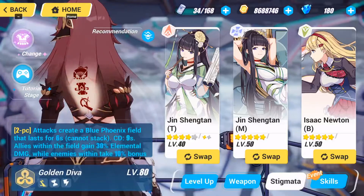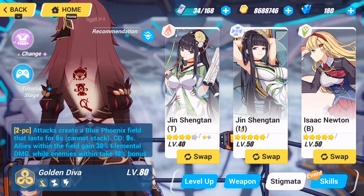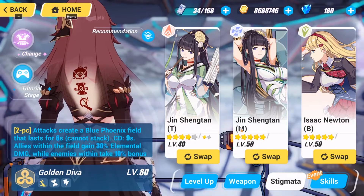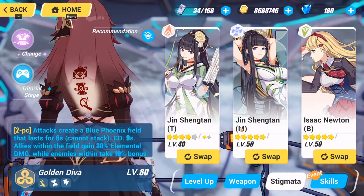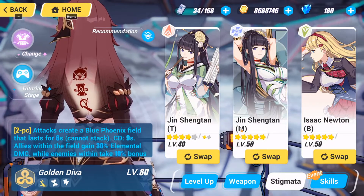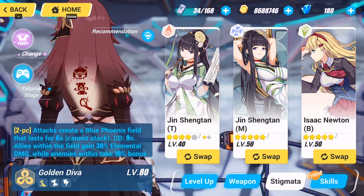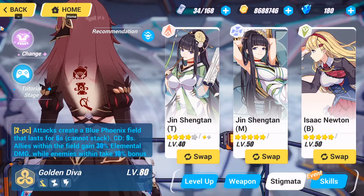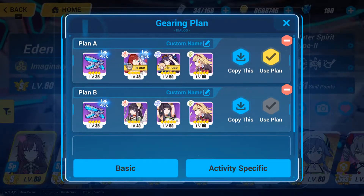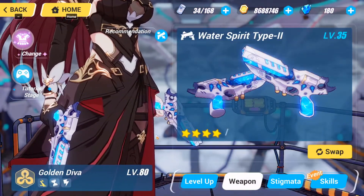For stigmatas, this is a straightforward F2P option: go for Isaac Newton, Jhin mid and top. If you want to start off with Eden, that's what you want. For support, always go for that if you don't have anything else. You can also go for Gluttony, May, and Newton as an alternative set.